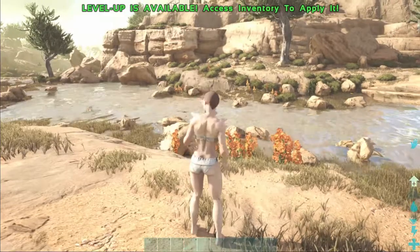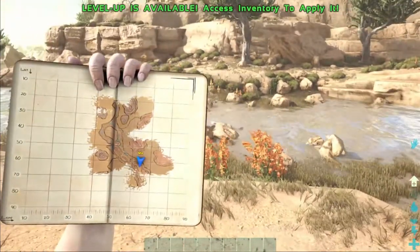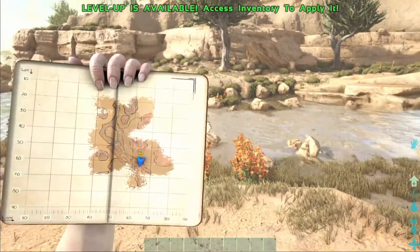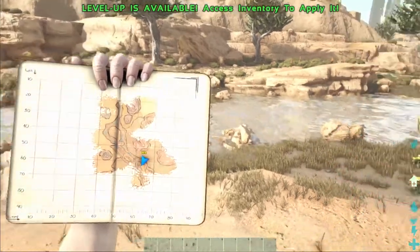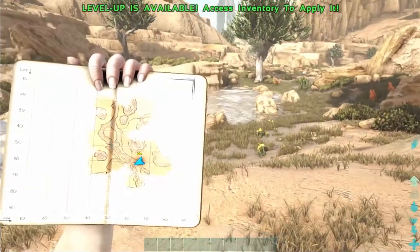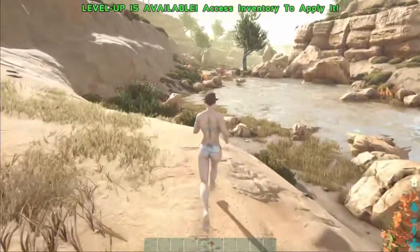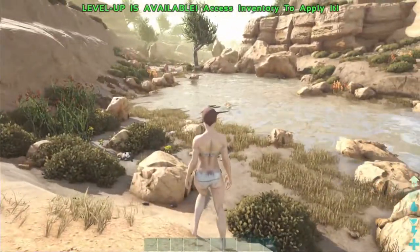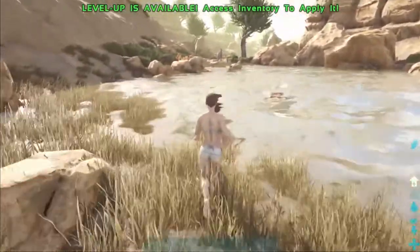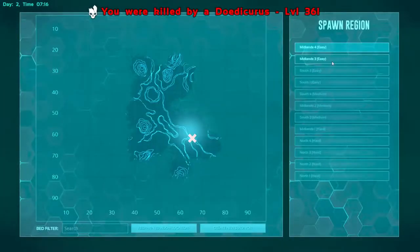I'll show you where we are on the map - we are right around here. As you can see by the indicators of the rivers, we're doing good. I'm going to put this on the books as an easy spot to spawn at. Now I'm going to go find something to kill me so we can go on to the next spawn location.